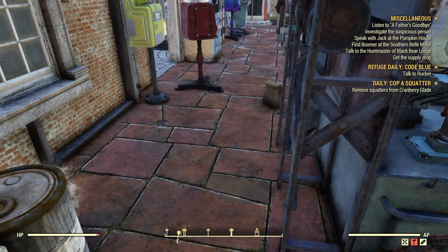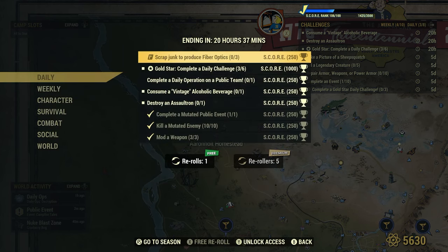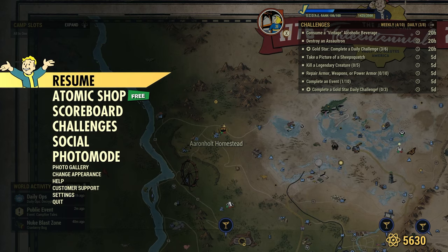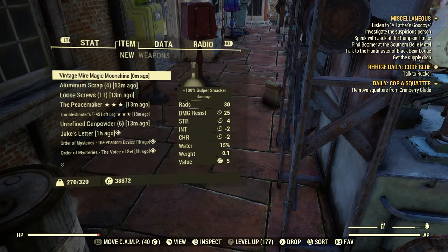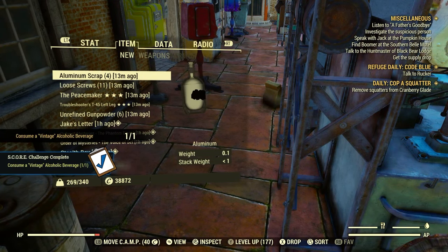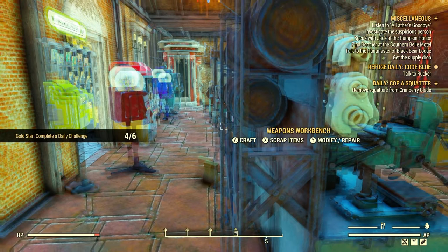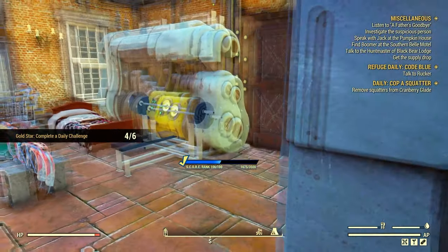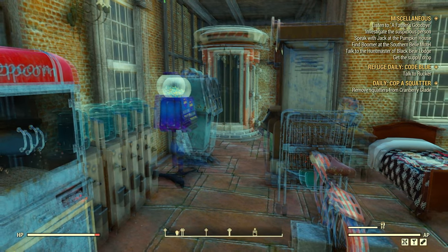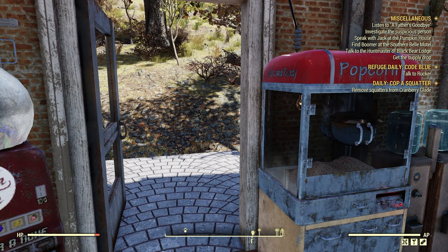As the daily said, we have to consume it. Consume a vintage alcoholic beverage. We're going to consume this vintage Meyer Magic Moonshine. Done — 'consume a vintage alcoholic beverage,' one for one, perfect! Hope you enjoyed the video. Please like, subscribe and share when you have the chance — it really helps me out. Hope you all have a nice day!